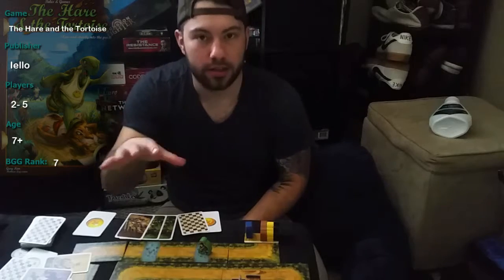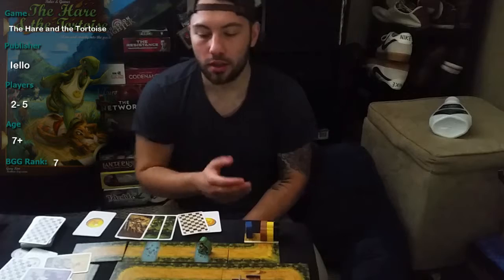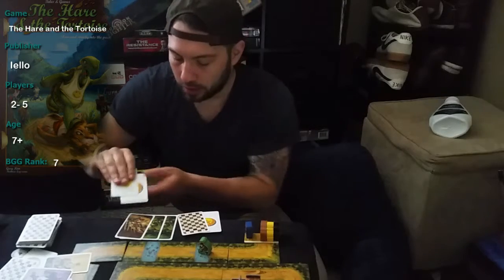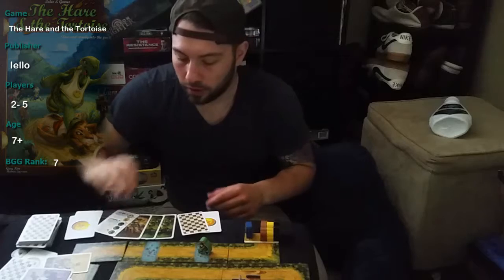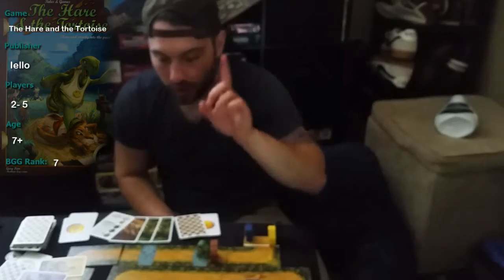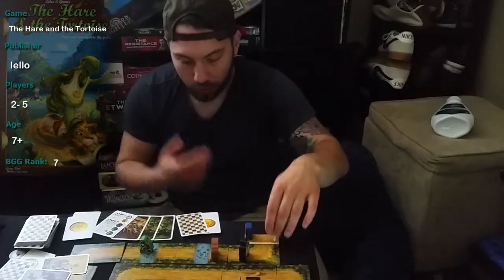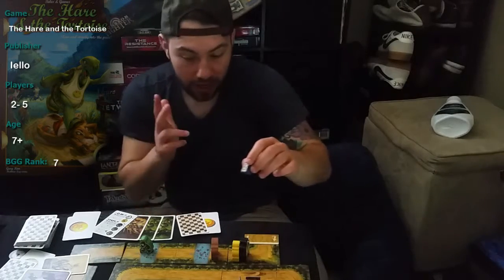As soon as he plays the wolf card, that starts the round — because there are now eight cards out. You can trigger a round either by playing eight cards, or by playing four of a kind. So now we start the race, and it's going to be in order of what your reference card says. The rabbit goes first and he moves two for having one card out. The turtle has two cards, he moves once. The wolf has two cards out, he moves once. The fox also moves once. And the sheep moves three times.